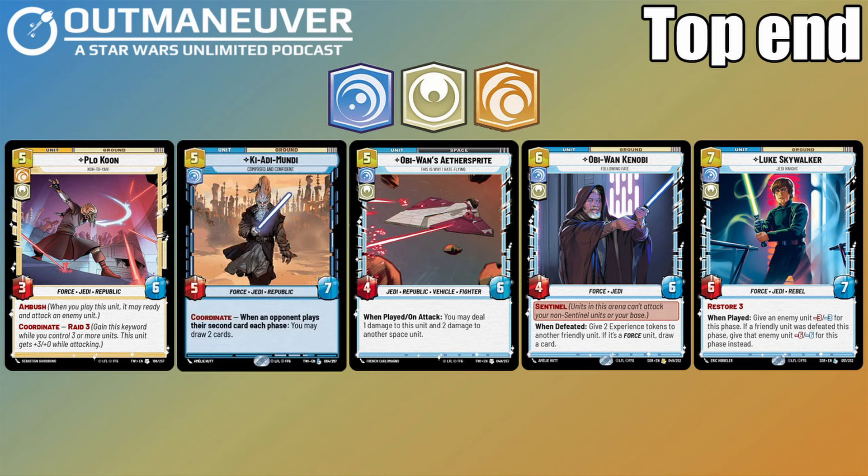Finally, as the top end of our deck, we've got our seven-cost Luke Skywalker. Luke Skywalker is basically the best card in this deck — the best card in these colors. It's a 6/7 Force Jedi Rebel with Restore 3, and when played, give an enemy unit -3/-3 for this phase. If a friendly unit was defeated this phase, give an enemy unit -6/-6 for this phase instead. This card is basically automatic removal a lot of the time. If it's not going to remove something outright, it will at least make them small enough that another unit can take it out. It's a great card to surprise our opponents and a great top-end play. Bonus points: if on turn four when you have five resources you use Now There Are Two of Them and get this card out, Restore 3 is also a great way to heal back up if we're behind.